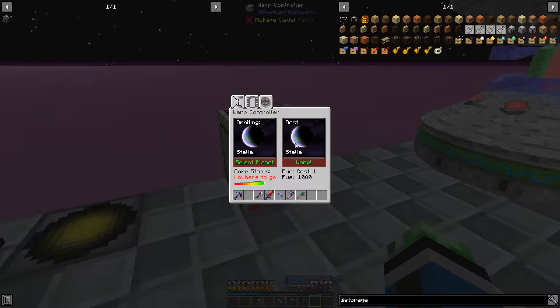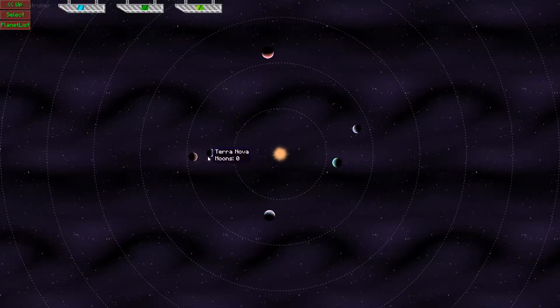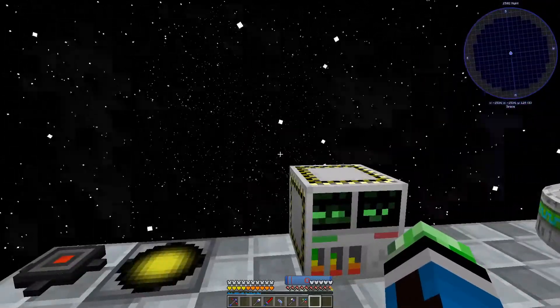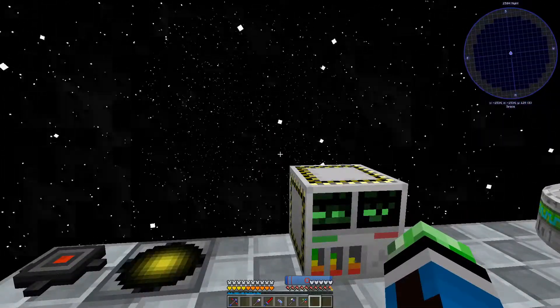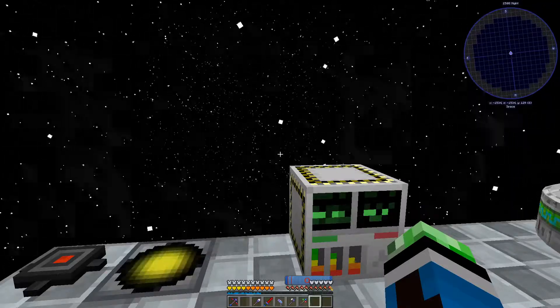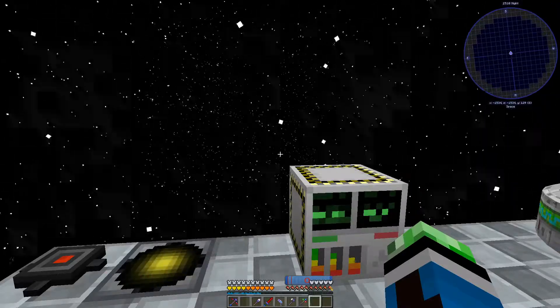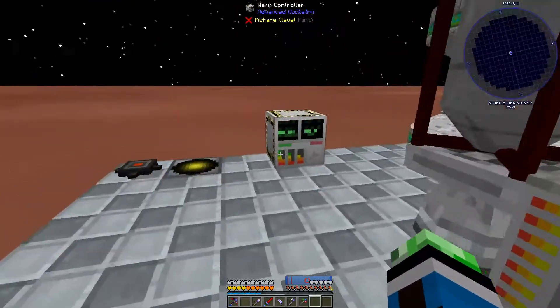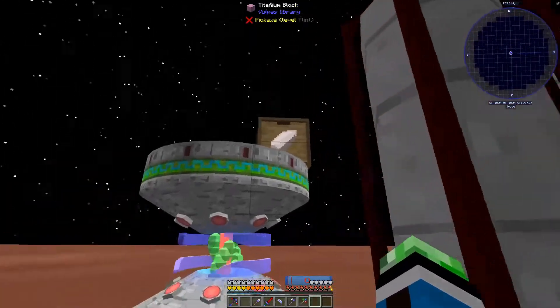We're back on the space station and need to get to Novus. Finding it in the list: Terra Nova, Twilight, Roxma B, Stella, Novus - there we go. Selecting and going. Because this one's in the same solar system, it shouldn't take as long, but it may still take a little bit of time. That was fast.